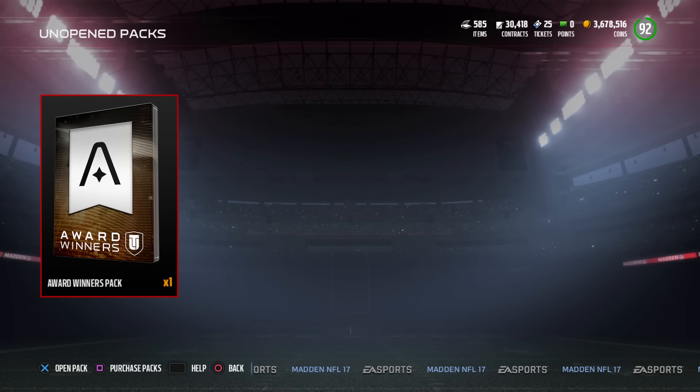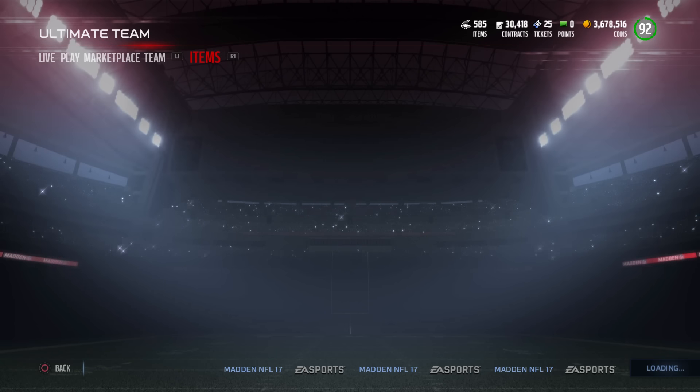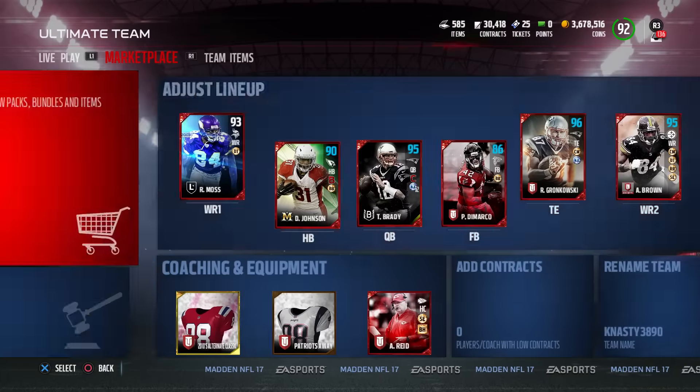We're going to be opening up an award winner's pack. If you guys didn't know how you get this, you get 250 mutt tips, put them into a set. You're guaranteed a late pull — I think it's 87 or higher.